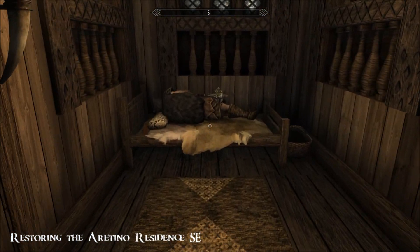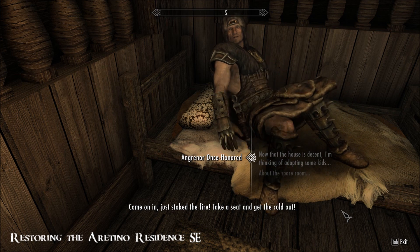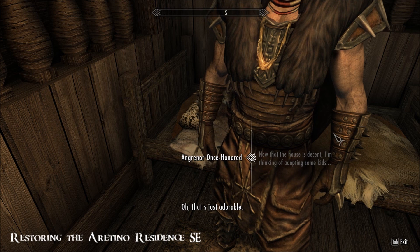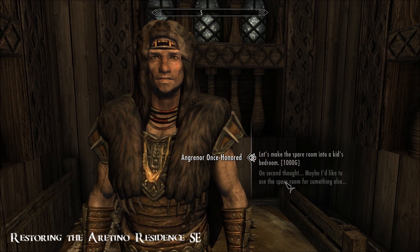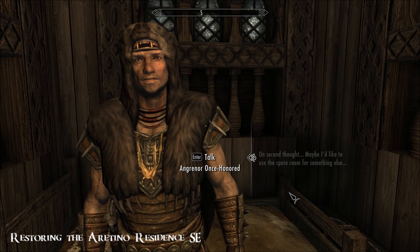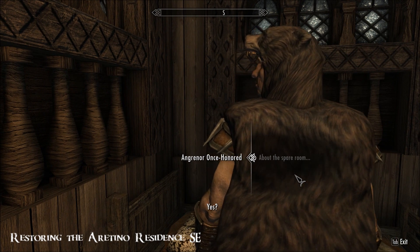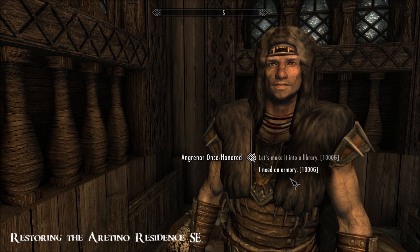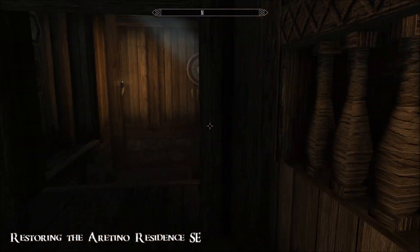Poor Inigo's gonna get kicked out of bed. Come on in, stoke the fire, take a seat. So a thousand gold to turn it into a kids' room — library is a thousand, armory is a thousand. Okay, sorry, you can go back to bed now. That just about covers the room upgrade options.